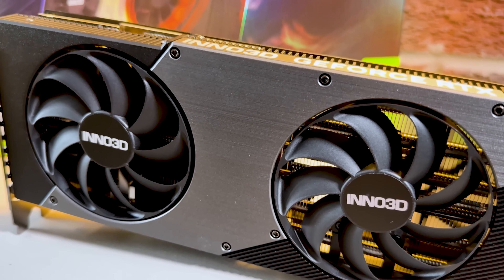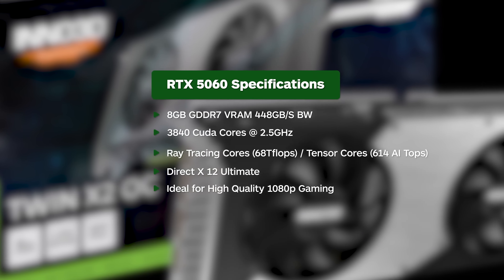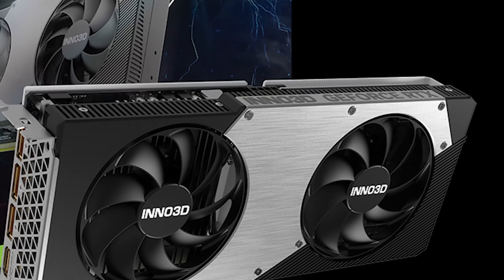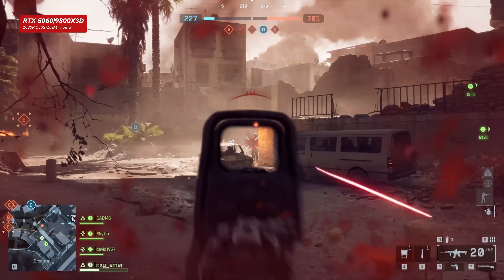Starting with the entry-level RTX 5060 GPU, aimed at 1080p gaming that can push high-quality graphics, including the latest RTX Ray Trace visuals, deep learning super sampling, transformer model reconstruction, and — exclusive to the 50 series cards — up to four times multi-frame generation for increased refresh rates, alongside low latency with RTX Reflex.